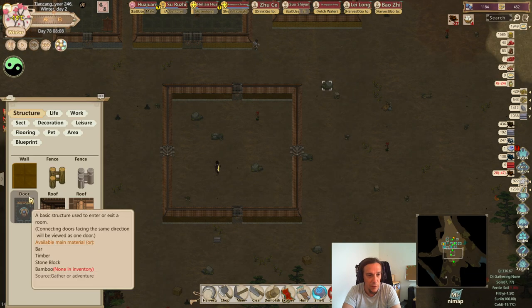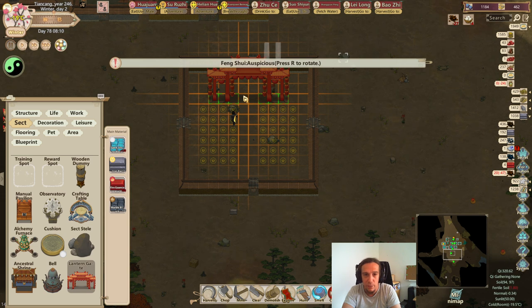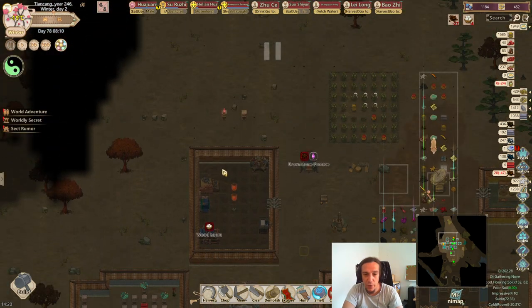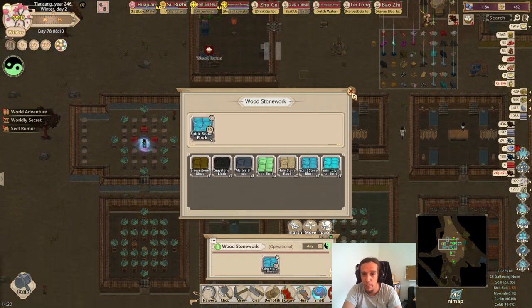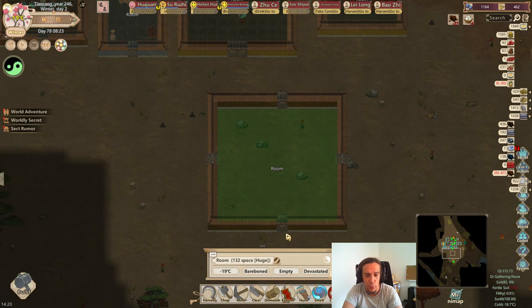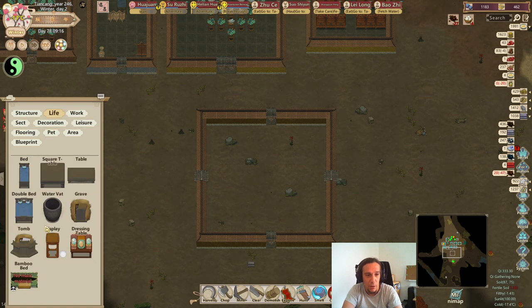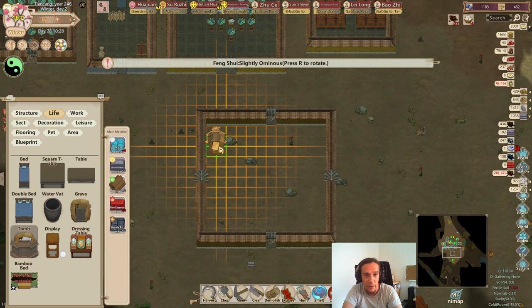Gather some more materials and here we go. The next thing we're going to put up would be the gate, but not yet — we're just checking out if it would fit in. There's one problem with those gates: you can't build them out of timber. So we're going to build it out of elementally neutral spirit stone, because we don't want to interfere with our negative feng shui project. The next thing we're going to do now is — this room has a devastated attractiveness. This is good. It has an empty layout and it's bare-boned.